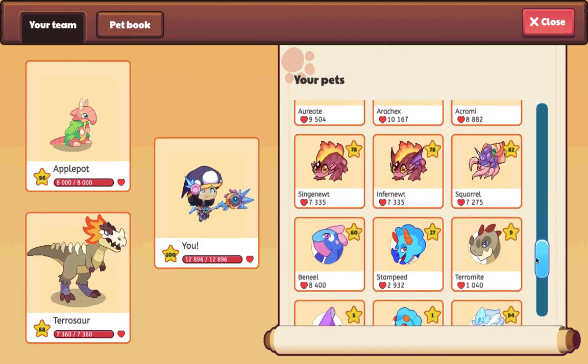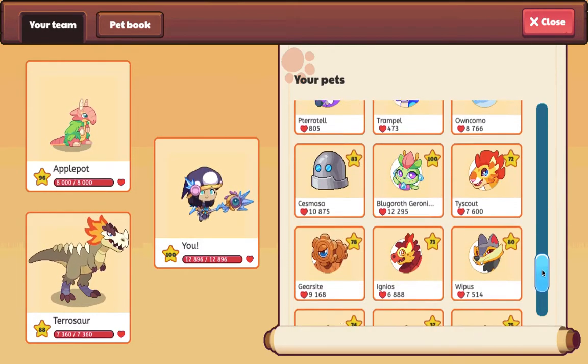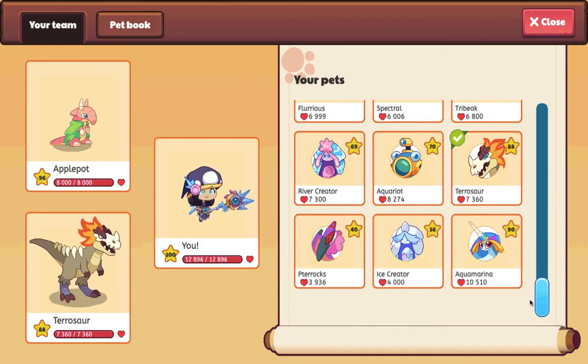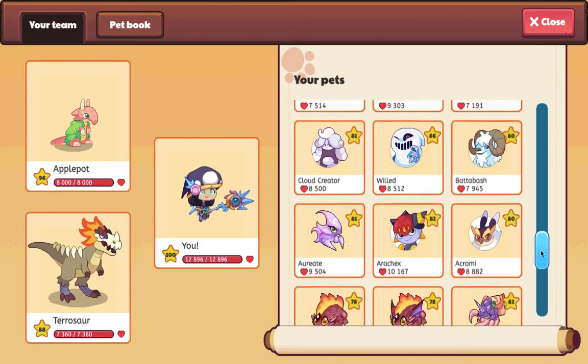As you know, Prodigy has slipped with stuff. This is my starter pet, which was Merminia, and it evolved into Aquamarina. So I'm going to find my level 100 Bifbot, which is a little hard to find.